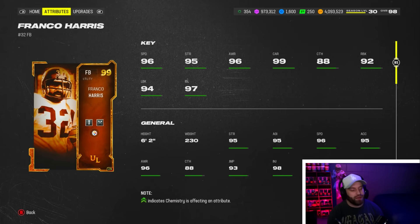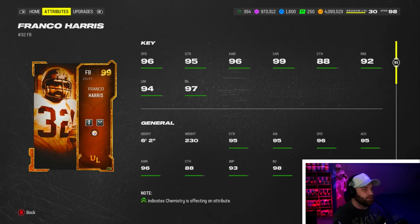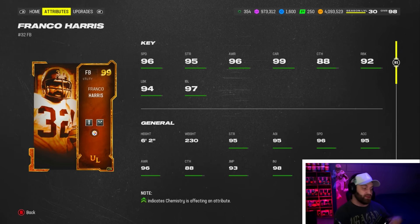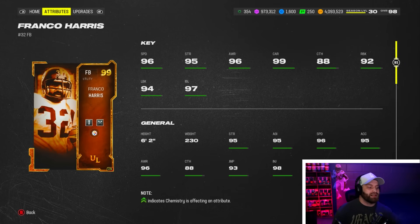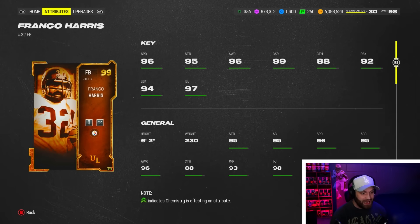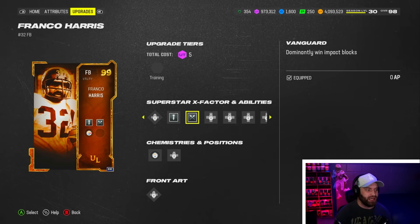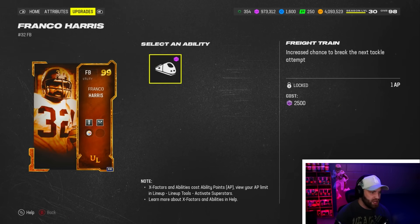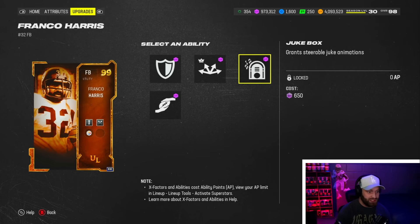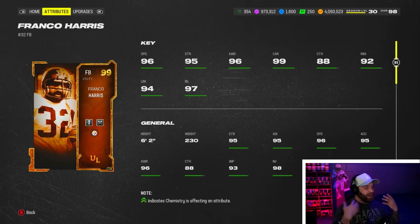At number nine we got Franco Harris. I was super high on him last time. It is really annoying that to make this card valuable you do have to put some time and effort into getting his speed up to 99 — you've got to build baby theme teams or use the boosters from Theme Team All-Stars. But when you get past that point he is still very good. He has an amazing build — six-foot-two, 230 — very similar to Eric Dickerson. He has 99 carrying, very good catching, and he's an amazing stat card. He's kind of a weird card because he's probably better as a utility guy, but he's good enough to be a running back.